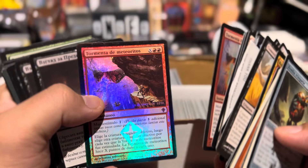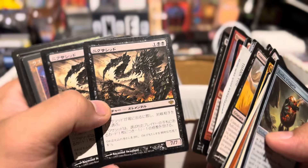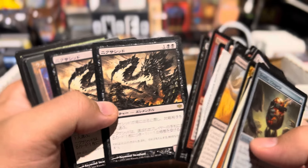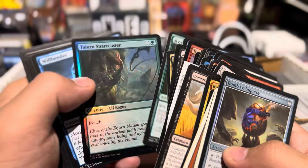Yeah, there's definitely a lot of good cards here. I don't even know what this is — Nyxathid, I think. Oh my God. I got so much foreign cards here, man.